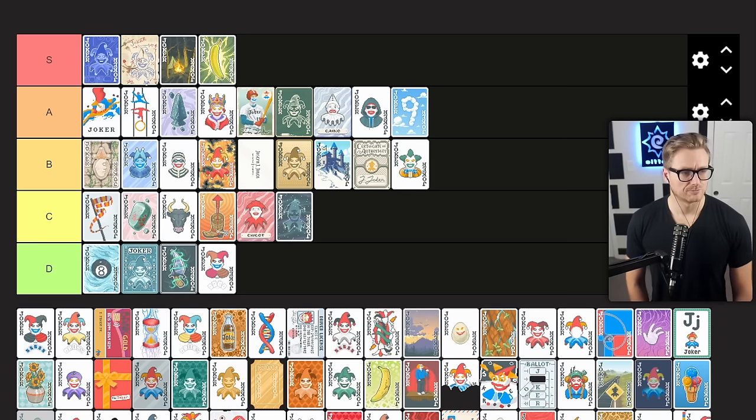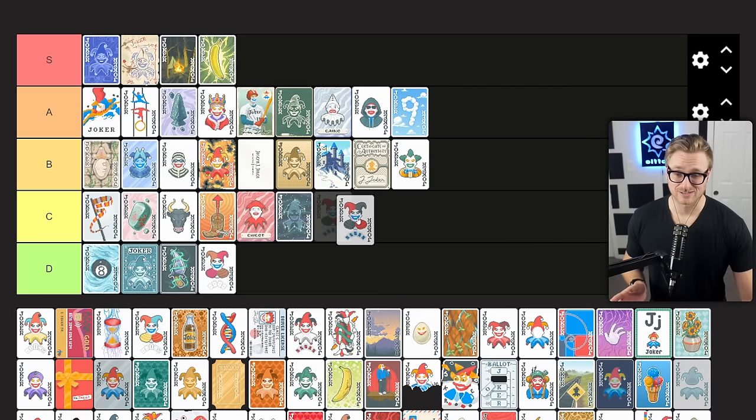Crafty Joker gives you plus 80 chips if played hand contains a flush. Flushes are very strong early but do fall off. Plus 80 chips is an okay amount if you're thinking about the early game, but you'd rather have something that scales a little bit later into the late game, and 80 chips simply doesn't match some of the other options. I'll maybe pick it up early if I'm in a pinch and need a point scoring joker, but in other situations I'm absolutely skipping this one — C tier.